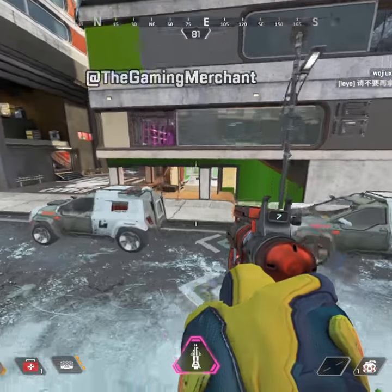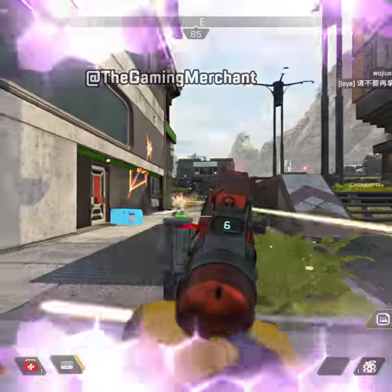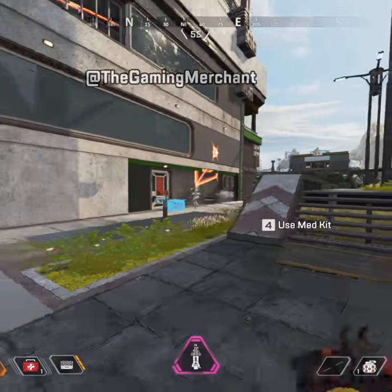This tip is going to save your life a lot in Apex Legends. When you're healing, you may think you can't jump over objects, but you actually can. You just need to jump sideways over the objects.